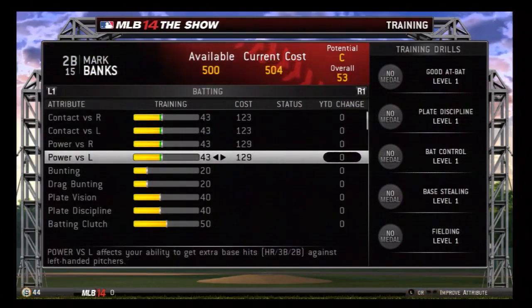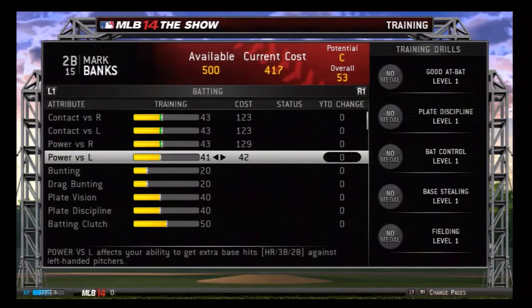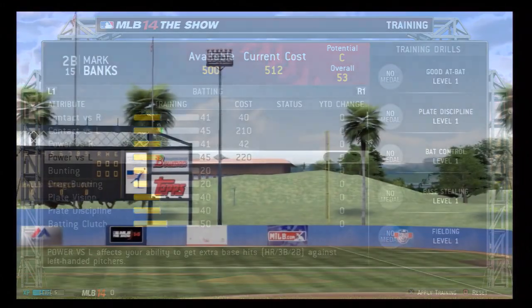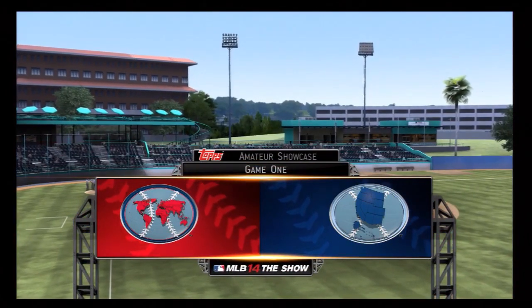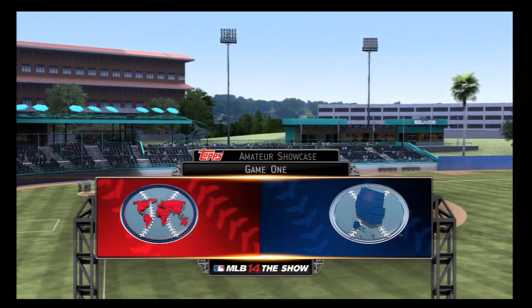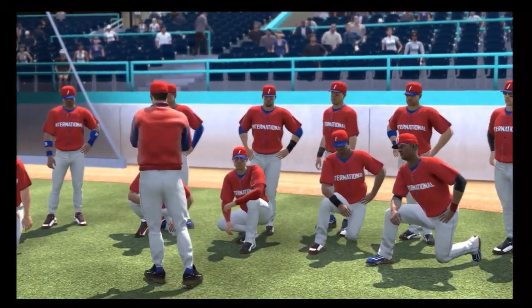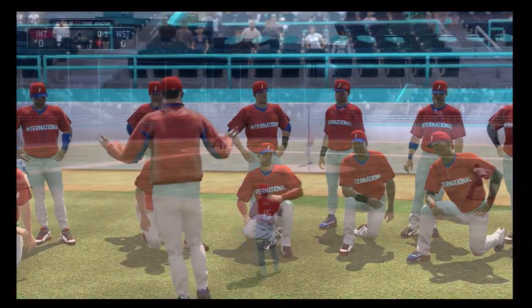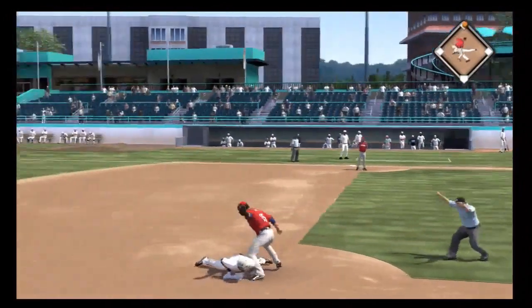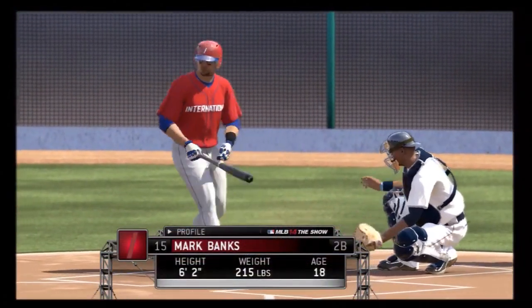You start off with 500 skill points as always, but stuff does cost a lot more right now. I did get the pre-order bonus from EB Games — basically GameStop if you guys are from the States — but I don't know if I'm going to use it on this player or my pitcher. Now we're getting into our first showcase game. After the three showcase games I'll have the decision to sign with the team or go back to college. It really depends on what team I go to — I don't want to play for a team like the Astros. I want to play for a good team that doesn't have a stud player at second base. Playing second base on defense is really a fun position.